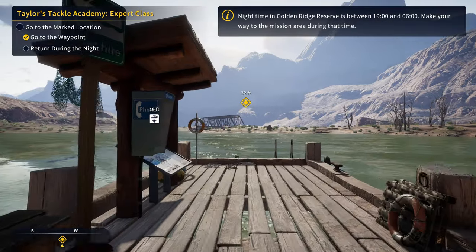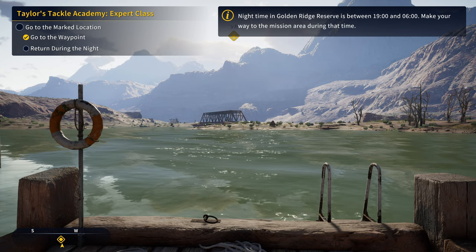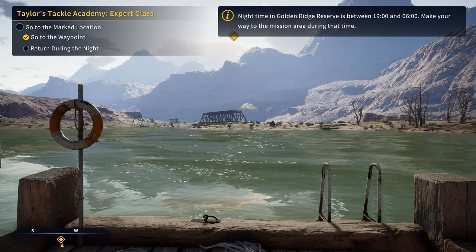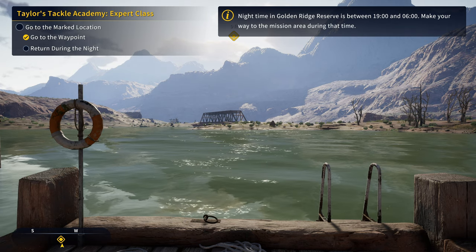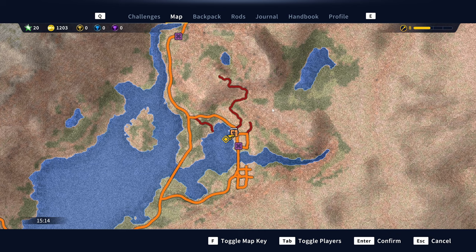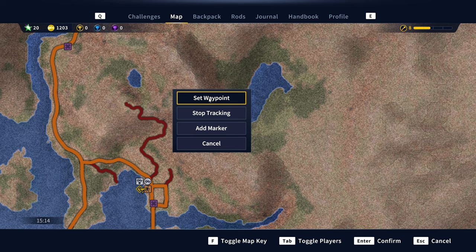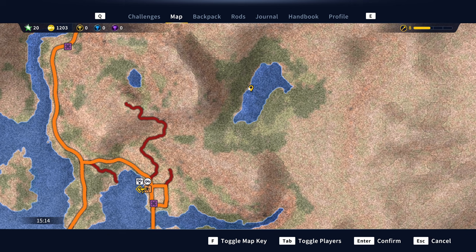We need to walk on the dock to the waypoint and return during the night. We have to come back between 19:00 and 6:00, because that is nighttime in this game — any time outside that range is daytime. While waiting, a great thing to do is head over to one of the perch and sunfish hotspots. This area is known for people pulling out tons of diamond yellow perch as well as diamond bluegill and green sunfish.